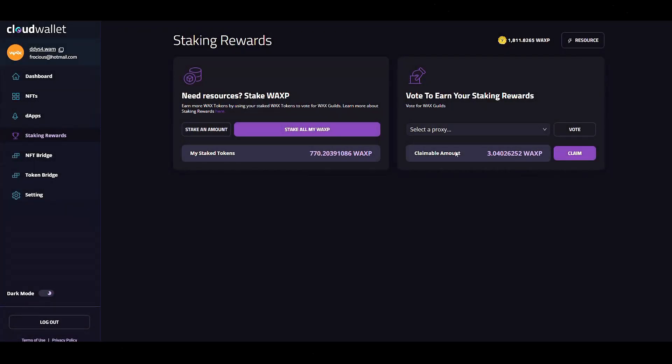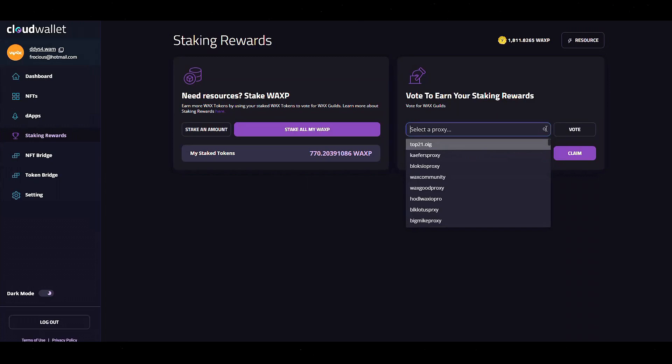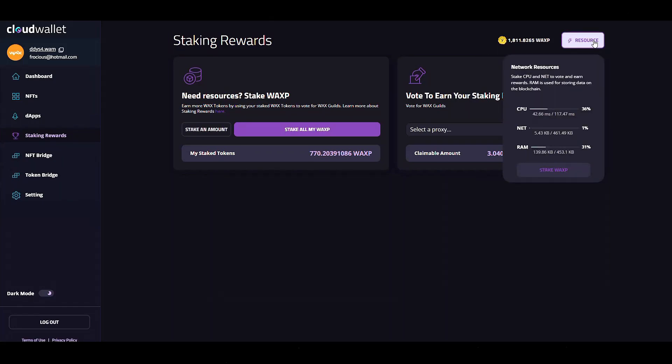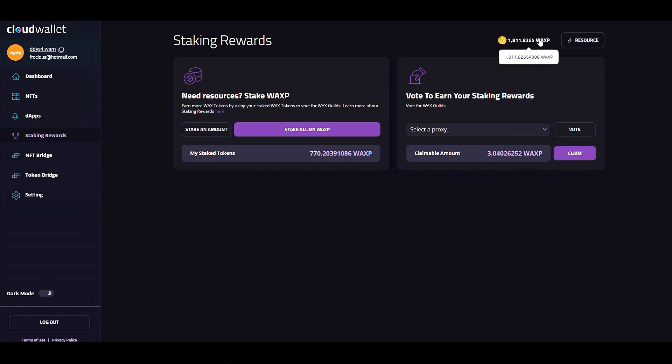You can also see your claimable amount — I have Wax I can claim that I earned for staking or voting rights. You'll want to select your proxy and vote, and then you'll be eligible to claim tokens. You can set everything up for your resources at the staking rewards screen or by clicking the resource tab next to your Wax key.